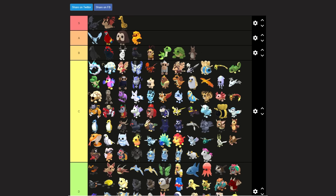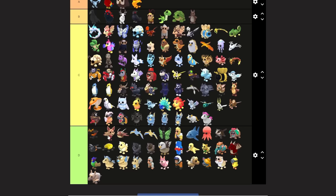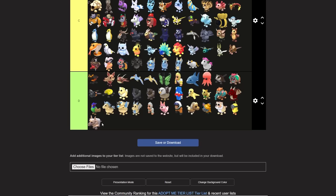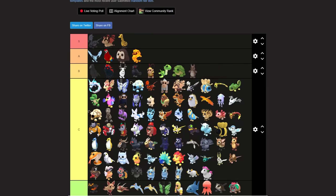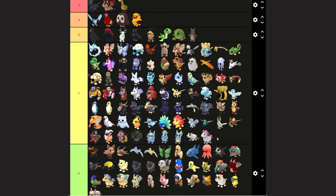For C tier pets, the frost fury is up there compared to others. I could probably move the diamond ladybug around - there are a lot better pets than those. D tier pets are the ones people don't really trade for. This is just a personal opinion. I have never been a fan of the metal ox - when I joined, every single trade I was being offered metal oxes constantly and I got sick of them. Let me know what you think of my list - is it a bad list or a good list? I want to see your own lists.